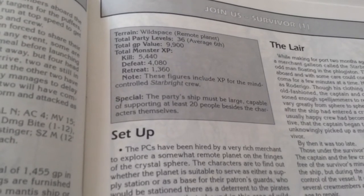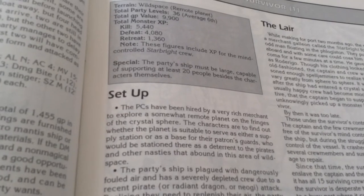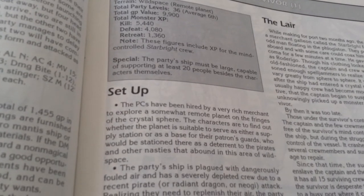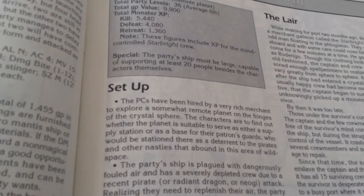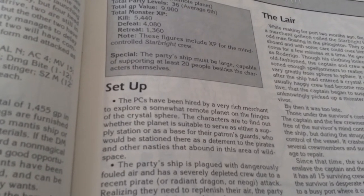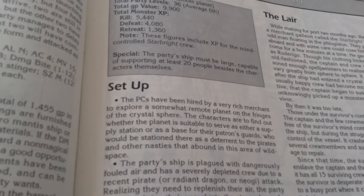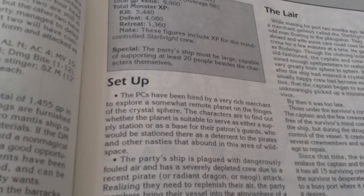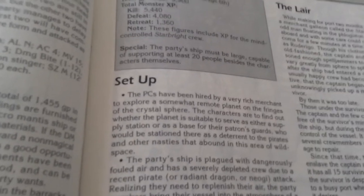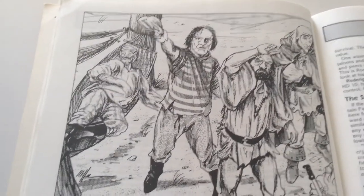Join Us takes place in wild space on a remote planet. The PCs have been hired by a very rich merchant to explore a somewhat remote planet on the fringes of the Crystal Sphere. The characters have to find out whether the planet is suitable to serve as either a supply station or a base for their patron's guards, who would be stationed there as a deterrent to pirates and other nasties in the area of wild space. And that's a nice picture.